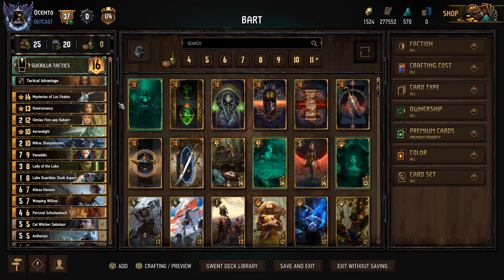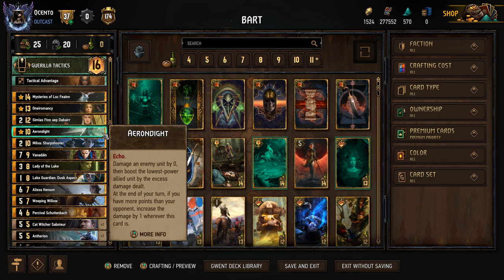The idea of the deck is to stay ahead of your opponent at the end of every turn so that we can accumulate value on the Erendite. Damage the enemy unit by zero, then boost the lowest power allied unit by the excess damage dealt at the end of your turn. If you have more points than your opponent, increase the damage by one — whether it's in the graveyard, hand, or deck, this card will be getting value.